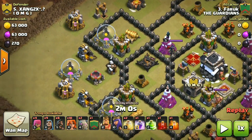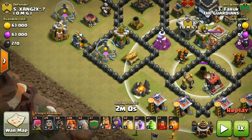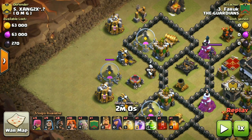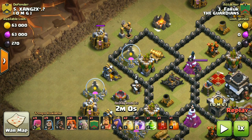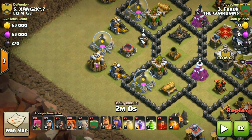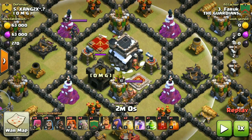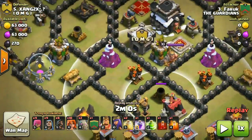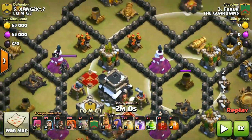So my plan is: first, lure the CC. Drop one hog to lure the CC, anchor it over here, drop one golem to kill the CC, then drop another golem over here and create some funneling with my wizards. After that, drop one jump spell on this compartment, then rage and heal, and send the backend hogs over here to create pathing through these defenses.